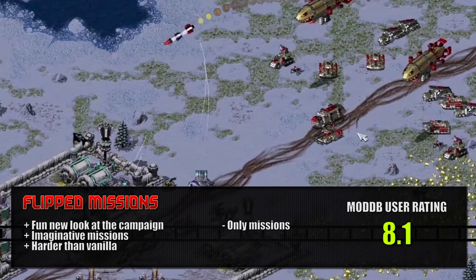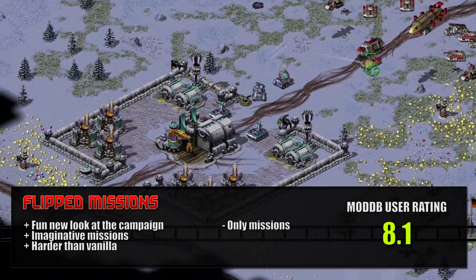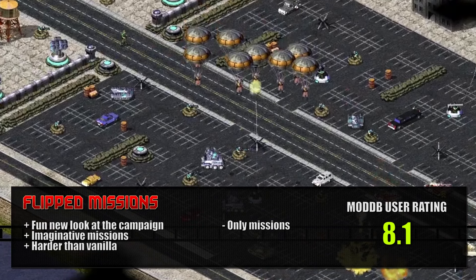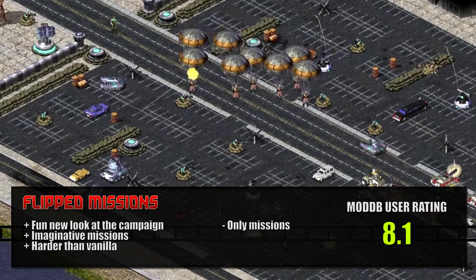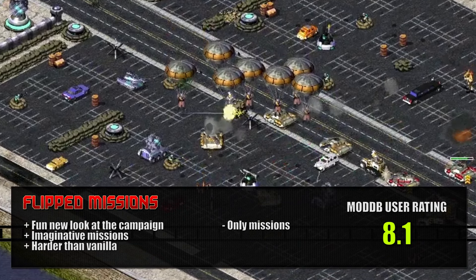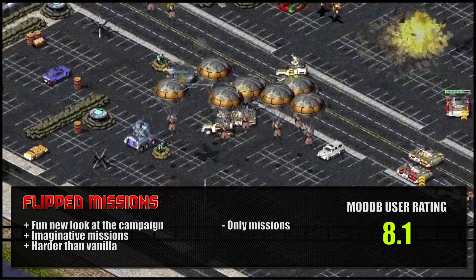First stop is the Flipped Missions mod. It's exactly what it sounds like — it re-imagines each mission from the vanilla campaign so you can replay it from the other viewpoint. Sometimes the missions feel familiar, sometimes it takes an unforeseen approach to the mission design, and it's more fun and challenging for it. Sadly, the missions are all there is to the mod.